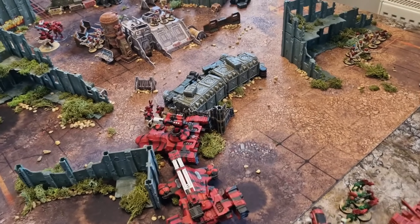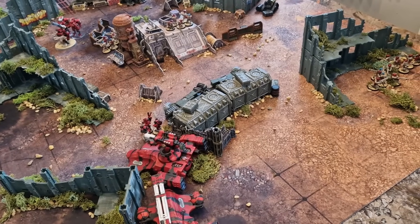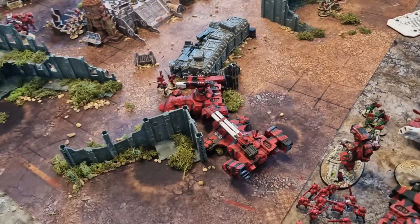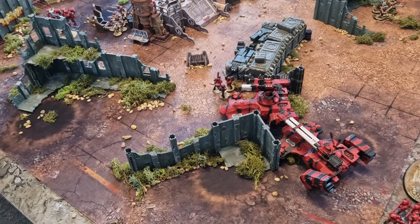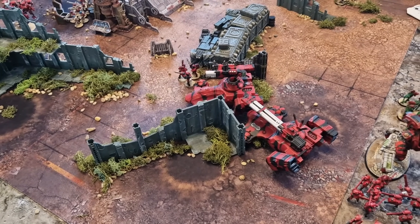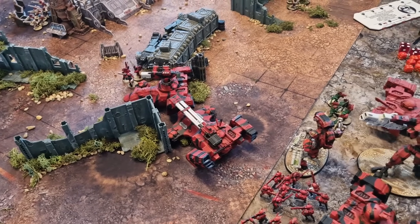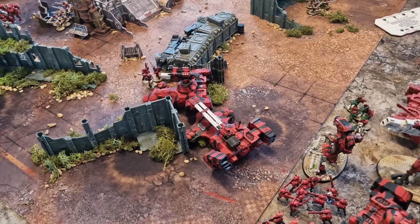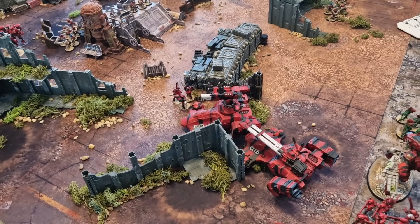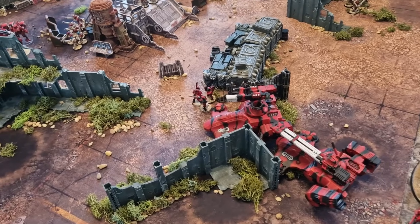If I was to level one criticism, I'd quite like something that could deep strike in and do some secondaries. I had a unit of Kroot Hounds, and there was a moment I really wished I could just teleport them into the enemy backfield, but I can't. Maybe drop one Stealth Team — I think three was a bit much — and see if I can squeeze in around 110 points for something like Vespid.